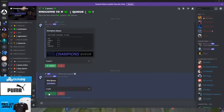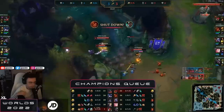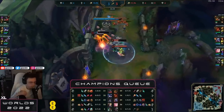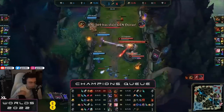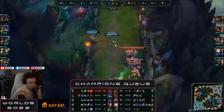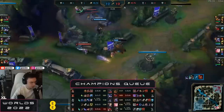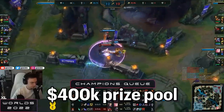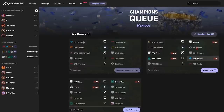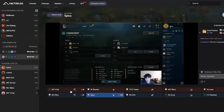Champions Queue is basically NA's version of the Chinese super server — exclusive to top talent including current pro players, retired pros, collegiate players, and some solo queue players. It's especially popular right now because many Worlds players have joined, making it substantially more competitive. Champions Queue is ranked separately from regular NA ranked queue. Games are organized through a private Discord server where players create custom matches. It also has a $400,000 prize pool that you can earn from each split. Link below to see who's live and currently playing.